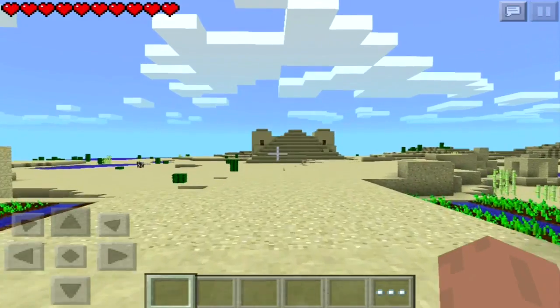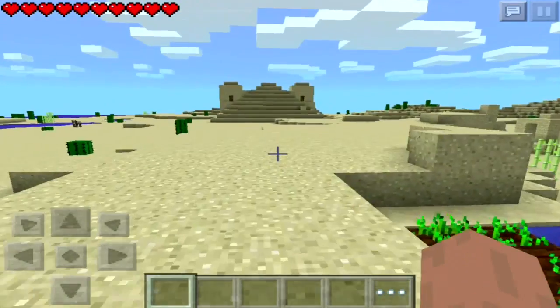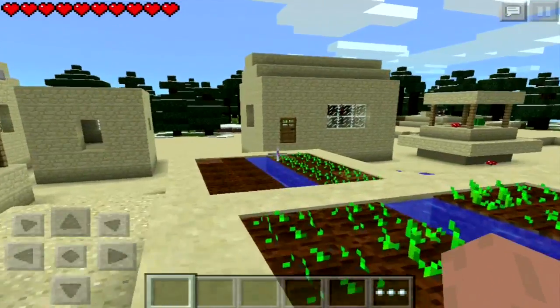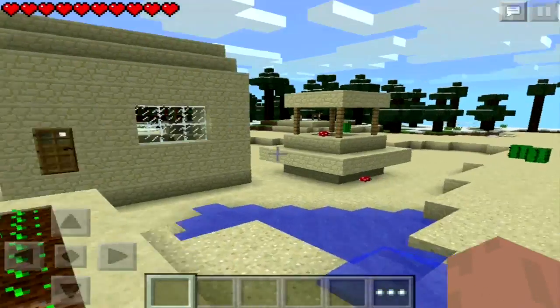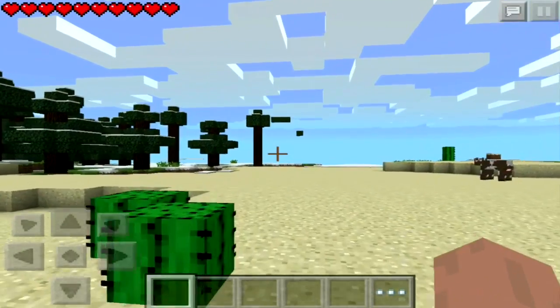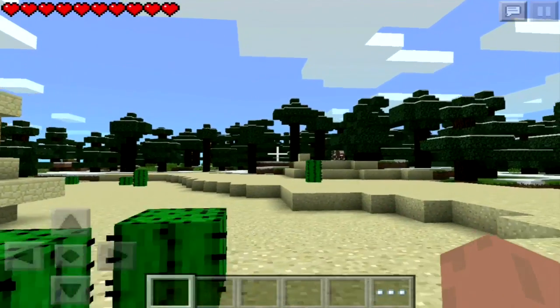And over there we have a desert temple. That is all for you to explore — I'm not going to show you guys what's in there. But you can see there's a village, and it's kind of on the border of another biome, so you can see the biome over here. I think there is a tree cut off over there by the end of the world because it's kind of just floating stuff.